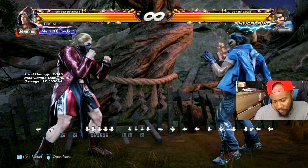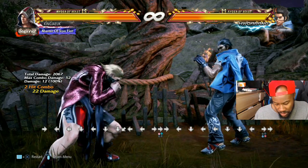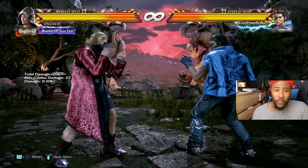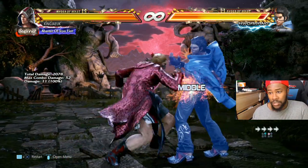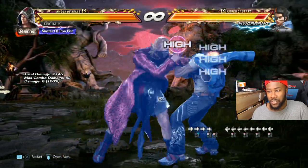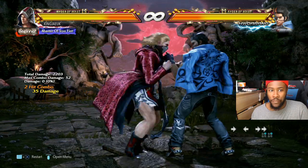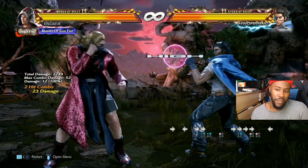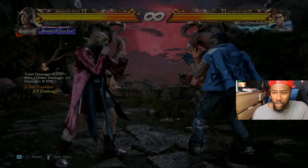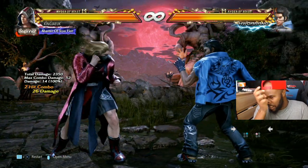Peekaboo is forward one, or forward three plus four. Flicker is back three plus four. The general rule is if you do certain moves, hold forward for peekaboo or hold back for flicker to keep momentum. If you don't hold anything he's not in stance, but hold back and he's in flicker, hold forward and he's in peekaboo. Two one can go into both stances.